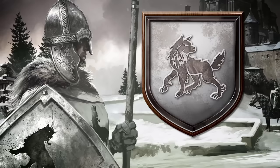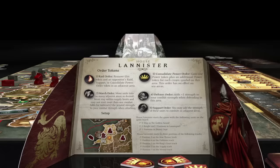In this four-player example, House Baratheon, House Lannister, House Greyjoy, and House Stark gather their cards, tokens, and units, and place them on the board according to the information printed on their player screens. Next, each house places its victory, supply, and influence tokens on the tracks found on the game board.